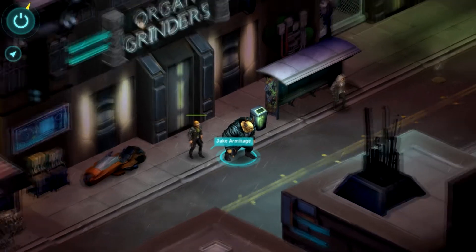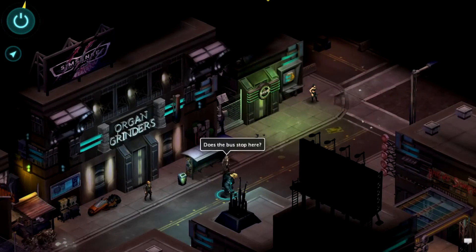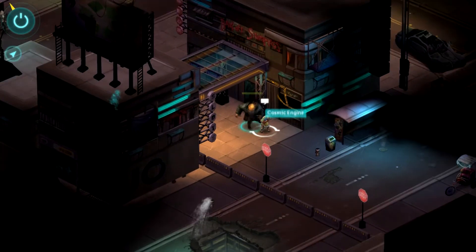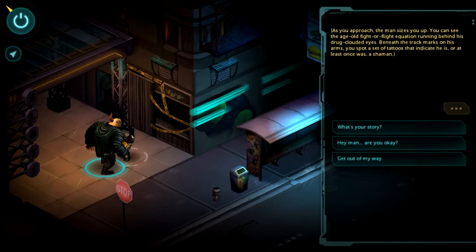Hello and welcome back to the Cosmic Engine for another episode of RPG Corner. Today we'll be looking at the newly released Kickstarter-funded Shadowrun Returns. Shadowrun Returns was released on the 25th of July and developed by Harebrained Schemes. The game is available on Windows, Mac, Linux, iPad, and Android tablets. So let's get right into it.